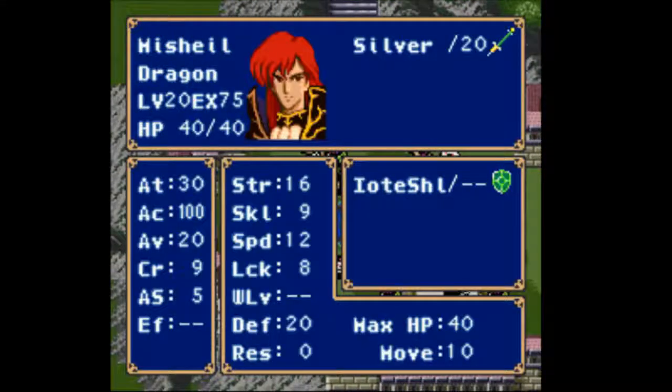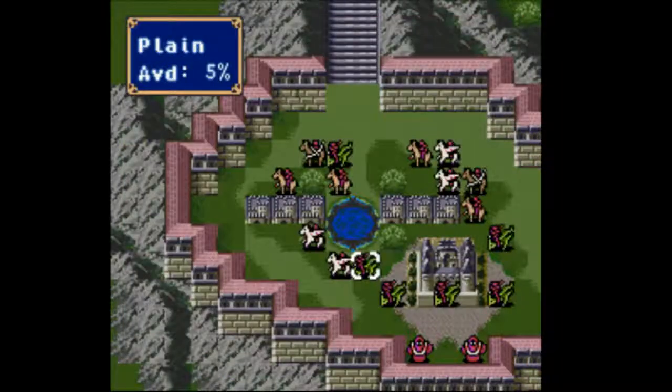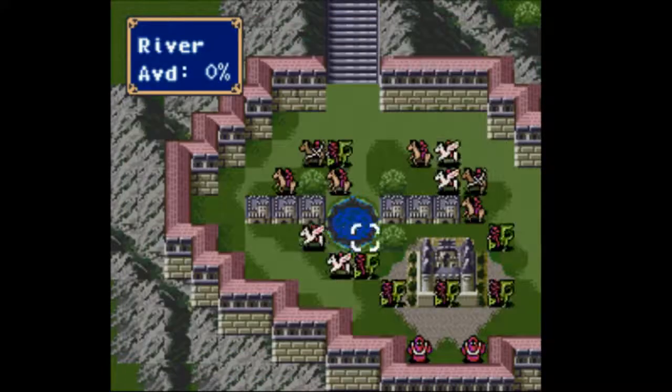Here's the boss, here's Michalis. He has an Iote Shield to prevent bonus damage. He has 30 attack, 20 defense, 5 effective speed. These dragon knights have 20 attack, 15 attack on the pegasus knights, but they're all carrying javelins.